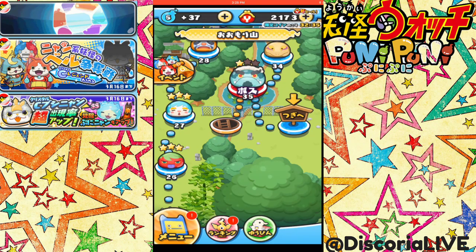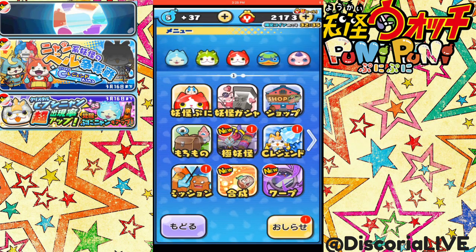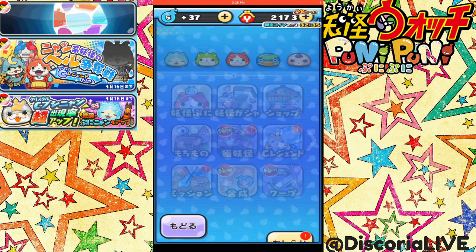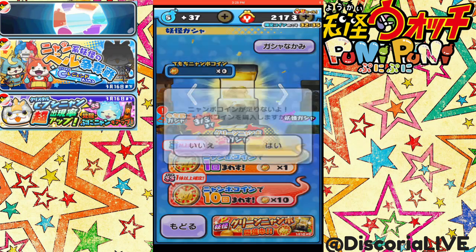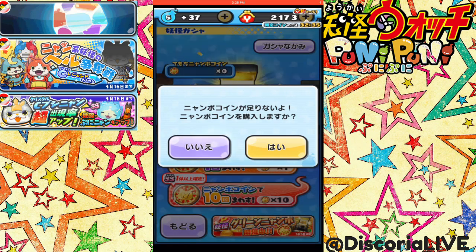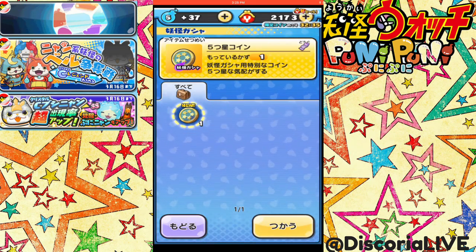Thanks, Whisper — I don't know what you're saying, but I'm going to assume you're giving me the utmost of congratulations. And we get a five-star coin, which is awesome. Let's see if we get something good with the five-star coin. And we opened up the sewer levels and the next levels. That's really exciting.